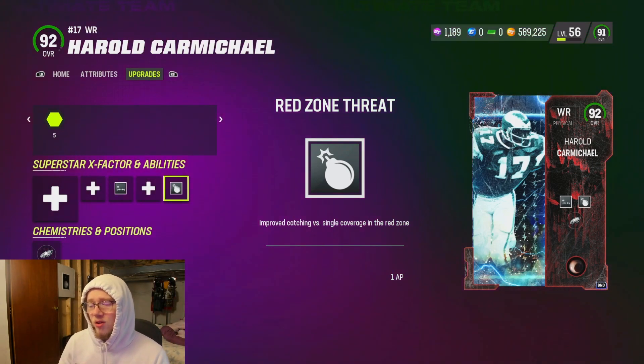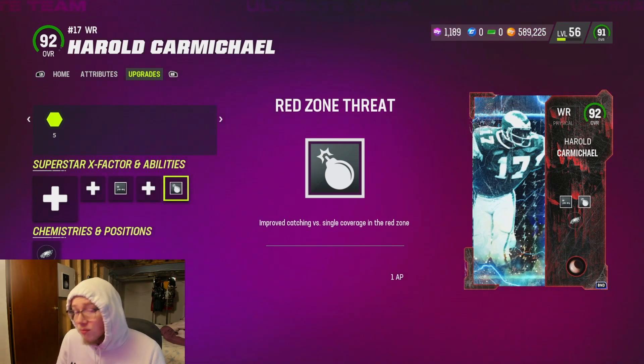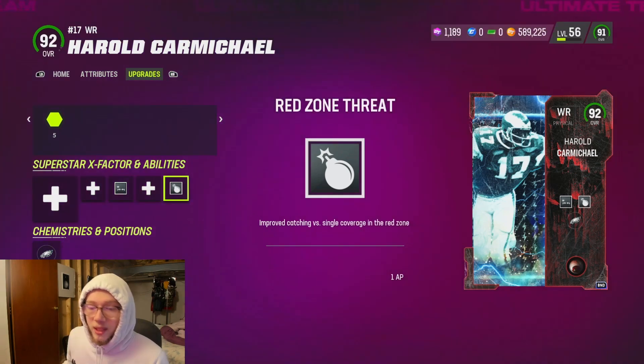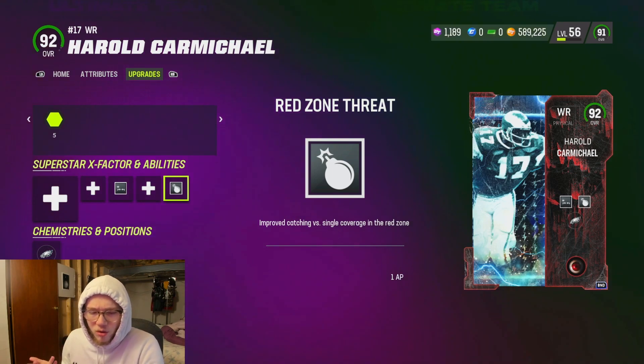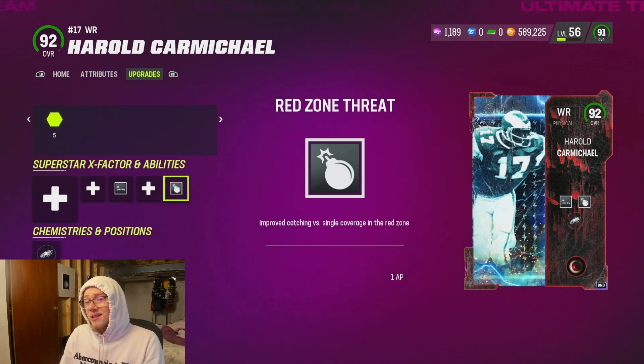Make sure you put this on somebody for one AP — Red Zone Threat, one AP. Don't do the two AP version. I mean, if you've got extra AP and nothing else to use, go ahead, but this year it's all about getting those discounts, so one AP is pretty preferable. I'm pretty sure the new Randy Moss gets it for one AP.